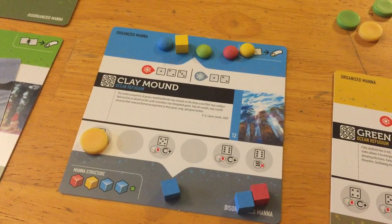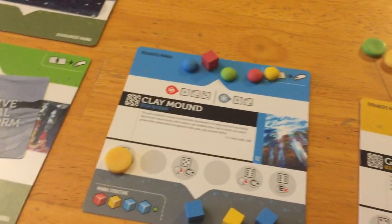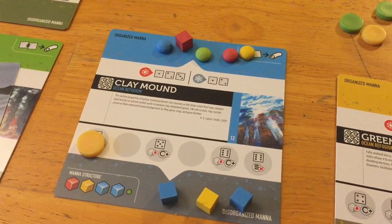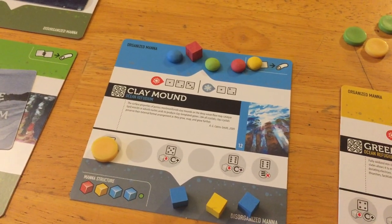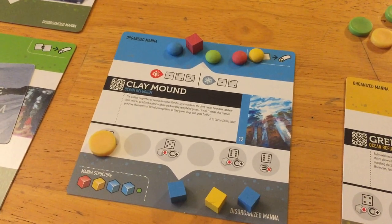So if you had this situation going on, yellow has one biont and one enzyme, which means yellow automatically has the advantage without even looking at the mana structure. You also look at any cubes that may have accumulated. So if you had a red biont and red cube versus a yellow biont and yellow enzyme, red gets to go first because red has two and yellow has two, but red is first in the line. That's how you decide who makes decisions when rolling on refugia.